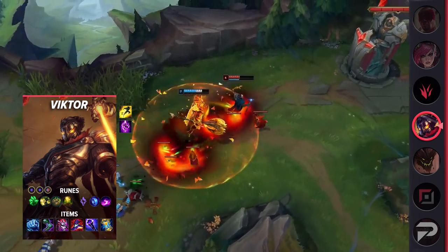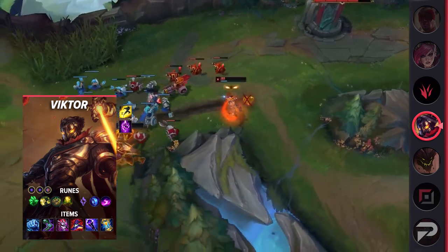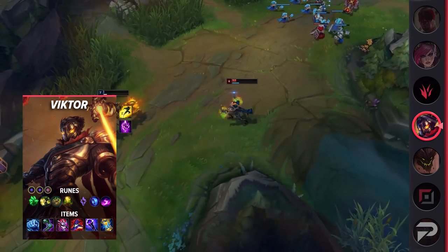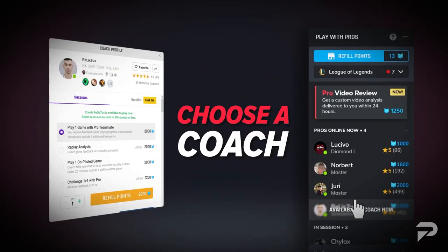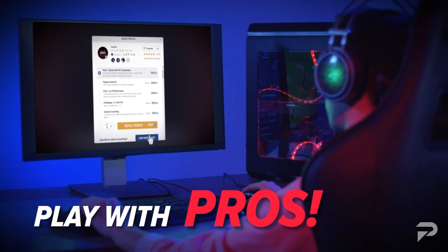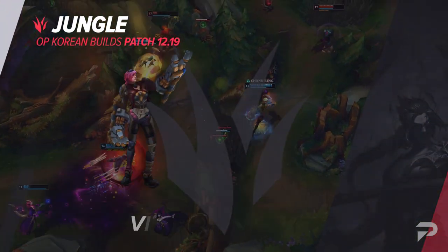His items are Frostfire Gauntlet, Sorcerer's Shoes, Demonic Embrace, Rabadon's Deathcap, Void Staff, and Zhonya's Hourglass. It's a pretty straightforward build with the exception of Frostfire Gauntlet. This item alone gives Viktor the survivability that he needs, while also granting him an impactful slow to either chase or kite enemies with. That covers the top lane builds, so we'll put a recap on the screen for you. Take note of them, and let's talk about the jungle builds next.